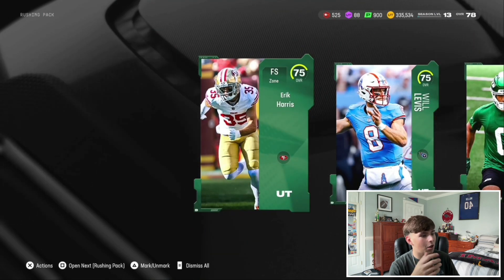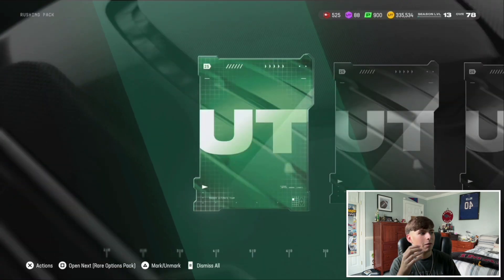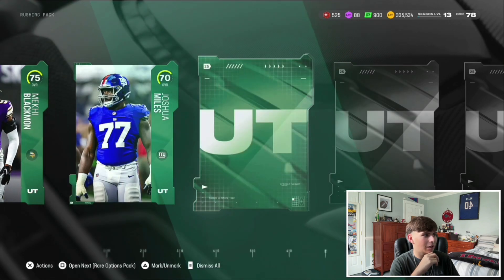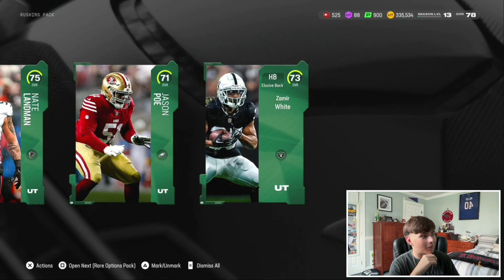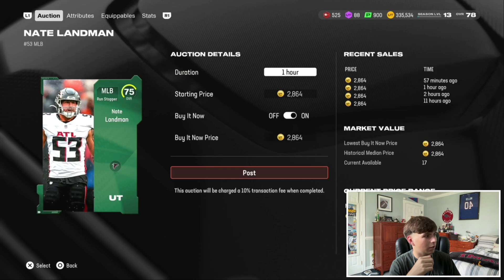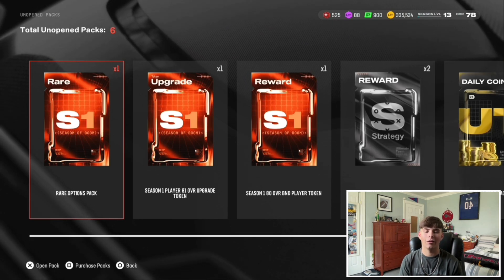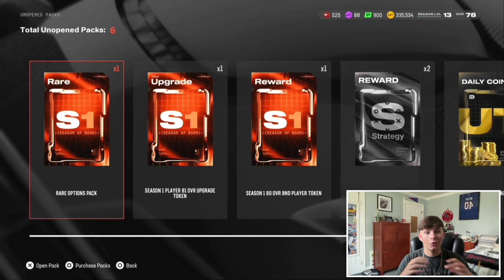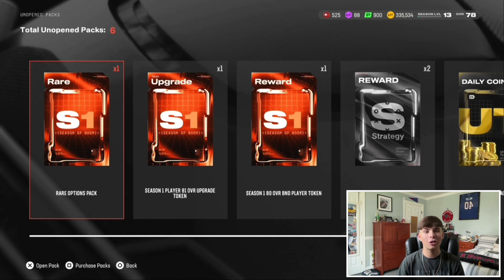If I sell all these cards for about 1k each, I'm making at least 11k minimum per pack. Last pack — can we get lucky? No, not on my side today with pack luck. 73 Zamir White, Nate Landman with 75 speed going for about 2k — nothing too crazy. But that is how you get free packs. I didn't pull any crazy elites, but these cards are literally free — you have to give it a try. Let me know what you pull in the comments, leave a like, and subscribe so you never miss another video.